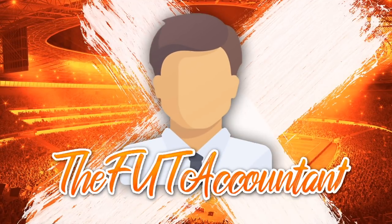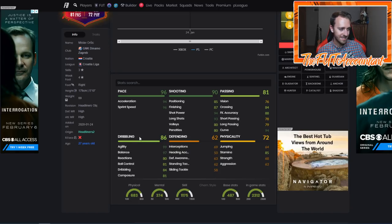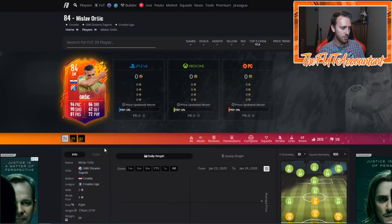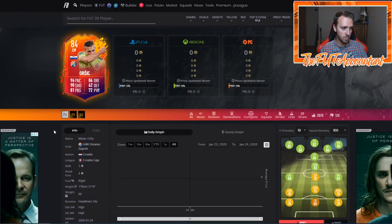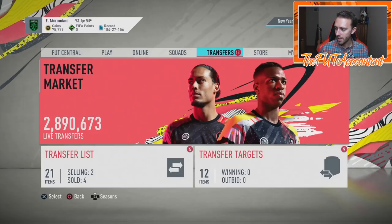The Orsic card does look very good. 96 pace with 94 acceleration and 96 sprint speed, really solid shooting, 94 curve, and then his agility and balance is what really sells the card — 99 agility, 97 balance, high work rates, 85 stamina. This is a live item, so if they win four games in a row and he gets another inform this card goes to an 86 — plus twos and threes all around. He's got the four-star weak foot as well.